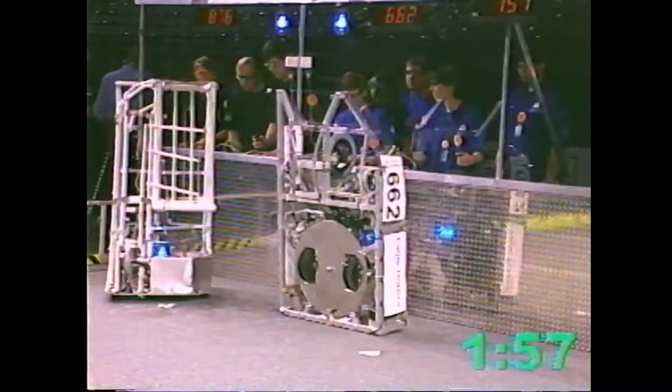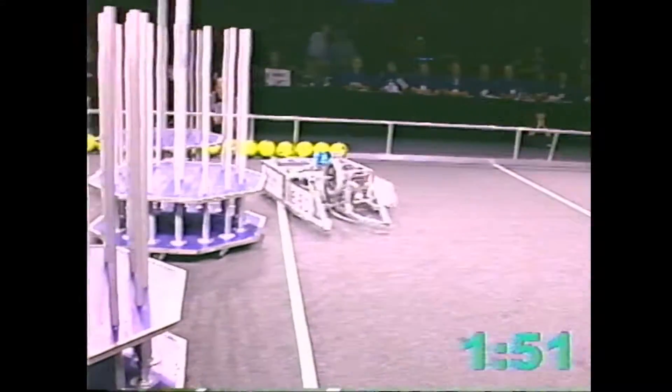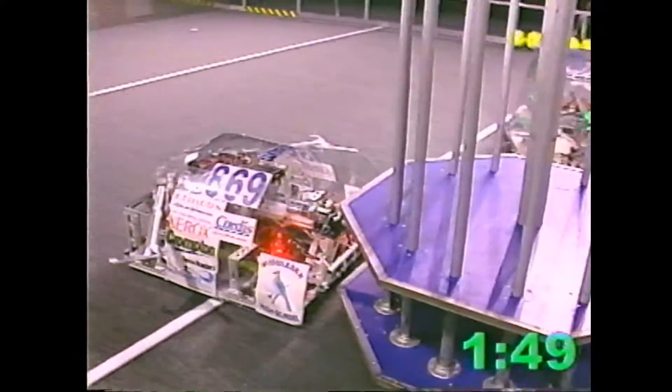They'll drop down their robot. Graceful landing by 6-6-2, 9-41. Out in the middle of the field, trying to latch on to the center goal.